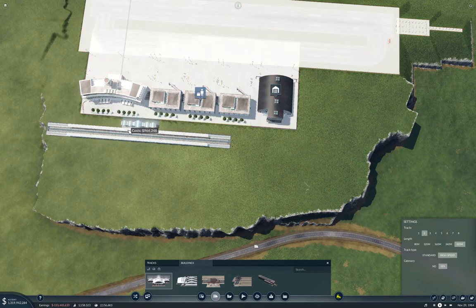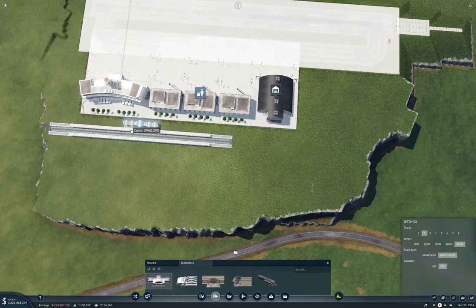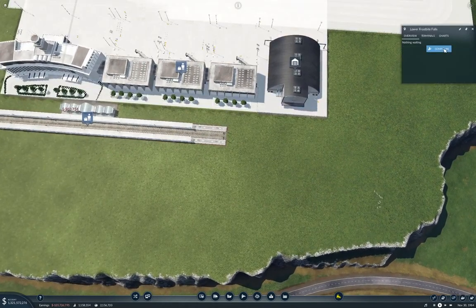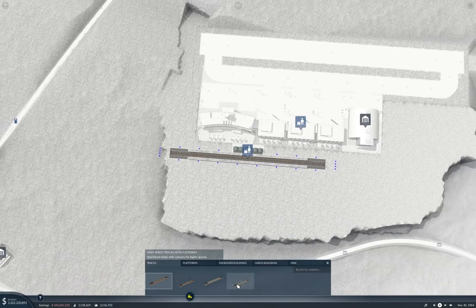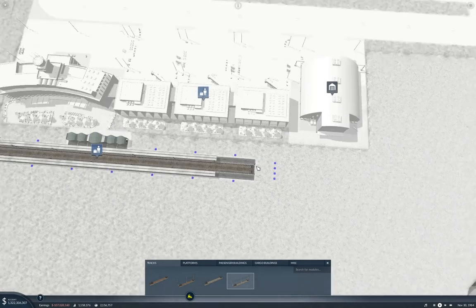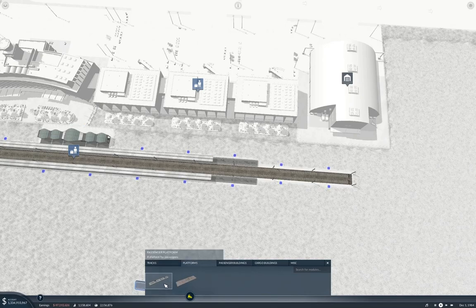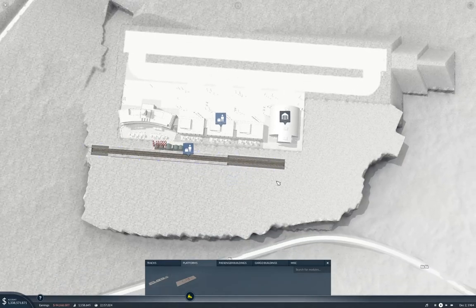So we have to go over here and get a connection point. Let's configure this and make it actually up to 400 meters. Why 400 meters? Well, because I can. Platforms. And I think it fits better along the airport that way.